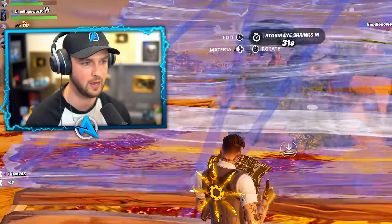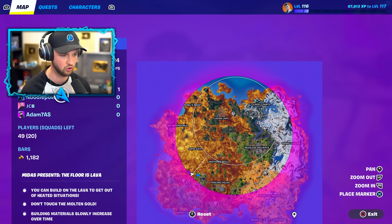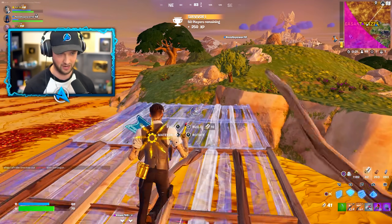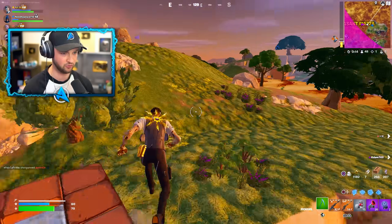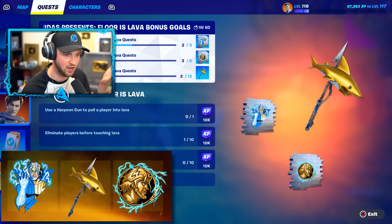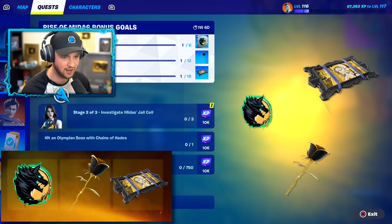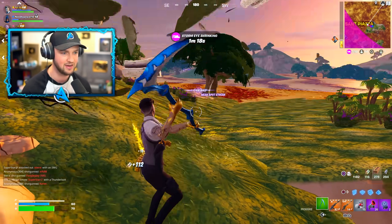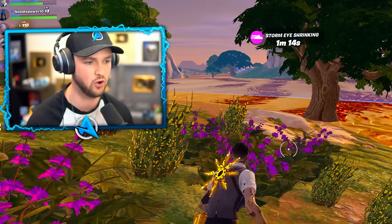This is where we start building and try to stay as high as possible. Mount Olympus is no longer in zone — we're so far away, it'd be really hard to compete with anyone there. We're making our way to the next highest place in zone. Quests include Floor's Lava Mode with a free pickaxe, and Rise of Midas with a free glider and back bling — these are limited-time, so do not miss out.